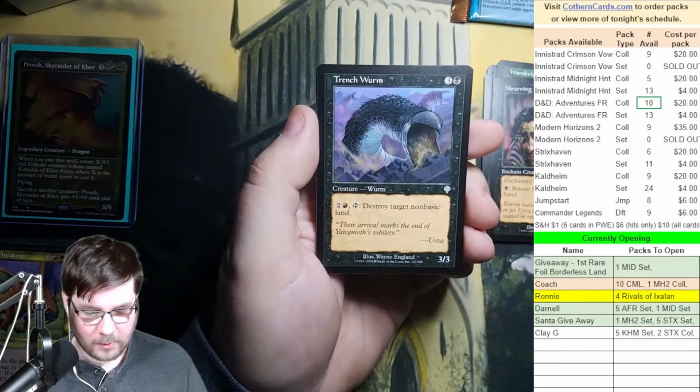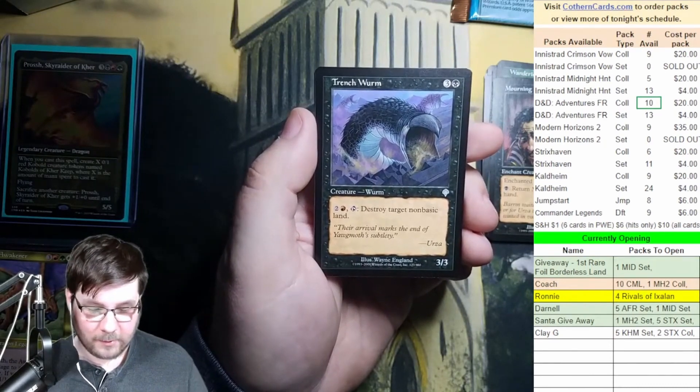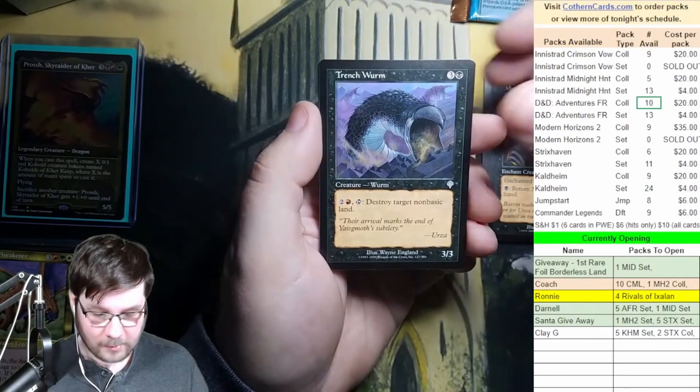Trenchworm — 3 and a black for a 3/3. 2 and a red, tap it, destroy target non-basic land. It's actually pretty neat. I don't think I played it back in the day. We are on the uncommons now, by the way.